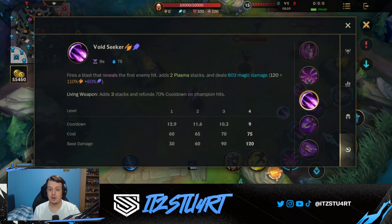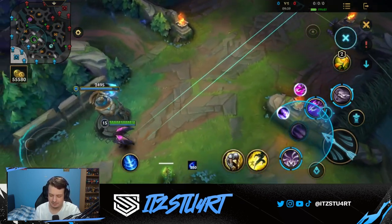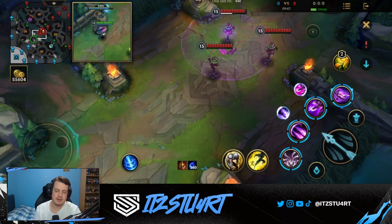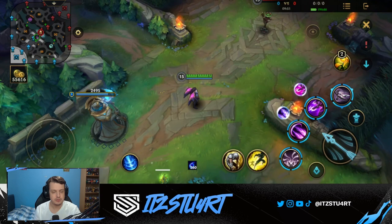The second ability, Void Seeker, fires a long-range blast that reveals the first enemy hit, adds two Plasma stacks, and deals magic damage. The evolved Living Weapon version adds three stacks instead and refunds 70% of the cooldown when hitting a champion — this is really when the AP Kai'Sa build comes online, as Void Seeker becomes spammable in team fights. You can also use it as vision to check bushes, dragons, or Baron, since it reveals even if you don't hit a target.